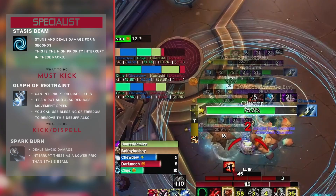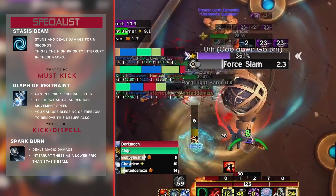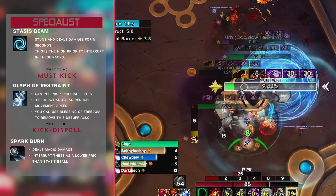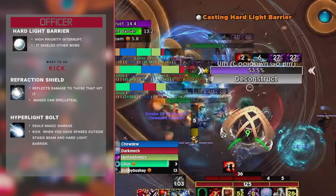Gliff of Restraint can be interrupted or dispelled — it's a dot and a movement speed reduction. Paladins can use Blessing of Freedom, Monks can use Tiger's Lust. Spark Burn deals magic damage; interrupt it as a low priority. The officer has three abilities: Hard Light Barrier, Reflection Shield, and Hyper Light Bolt. Hard Light Barrier is the one you want to prio — it puts shields around targets. Reflection Shield reflects damage; Mages can spell steal it. Hyper Light Bolt is just magic damage — kick if you can.